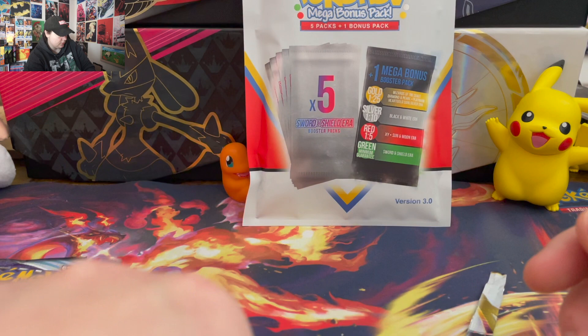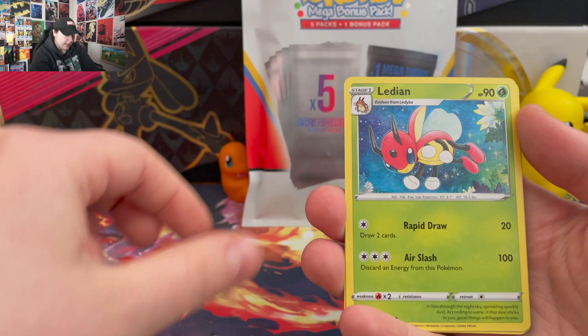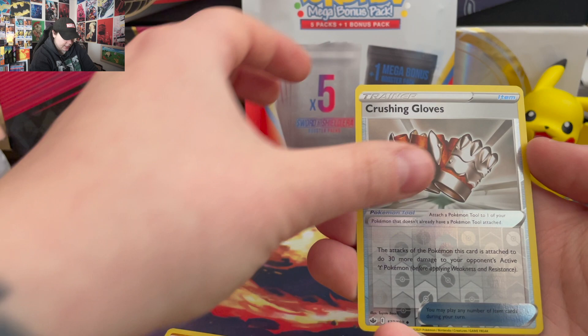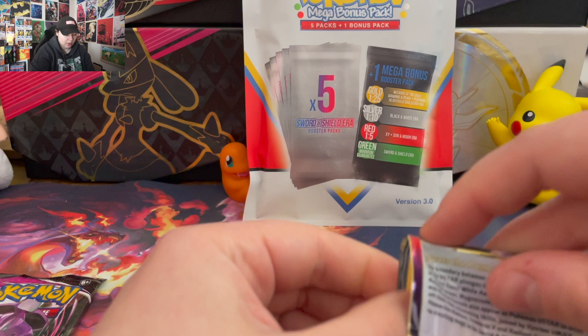Come on, Chilling Reign — can I get a hit out of this pack? Got Fighting Energy, Avery, Leafeon, Old Cemetery, Kubfu, Inkay, Diglett, Scorbunny, Shuppet, Reverse Crushing Gloves and... I am getting trolled by these. Come on, this is like my first opening in like two weeks. Can I get some good luck? Anything? Please?